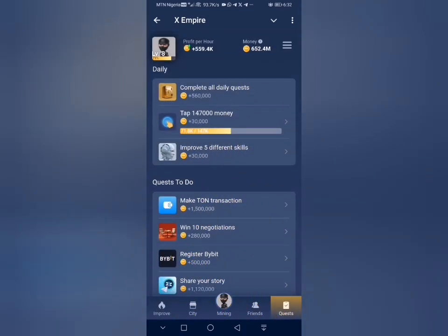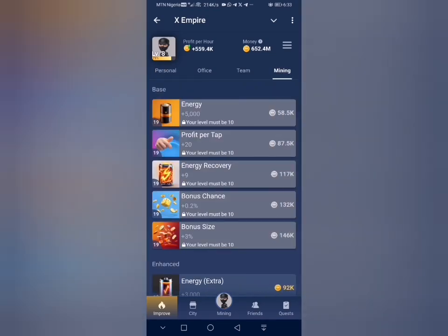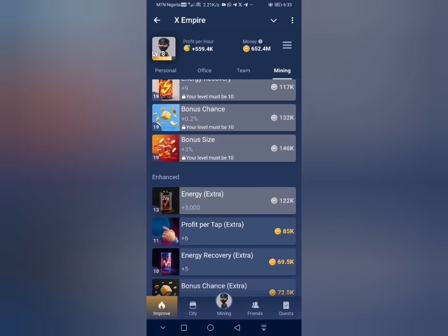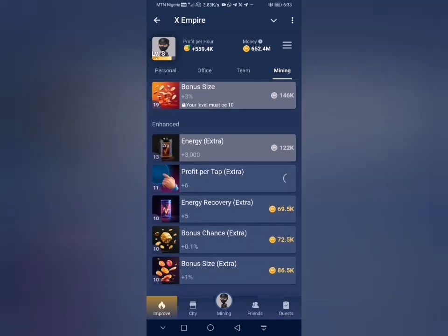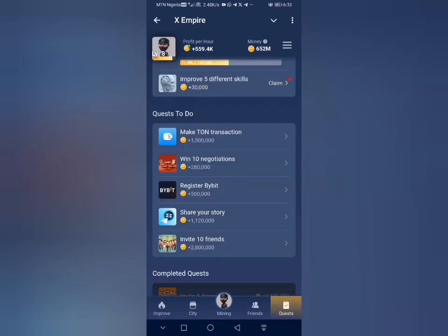Don't forget that you need to improve five different cards to be able to claim this particular reward. You can increase any of these, but I prefer to go with this one if you still have it to improve — it will increase your daily income as well as your profits per hour. Click on five of these cards to improve, and click on claim to claim the reward.